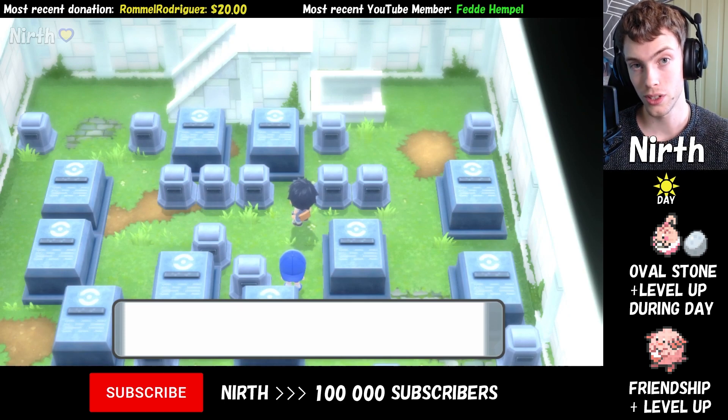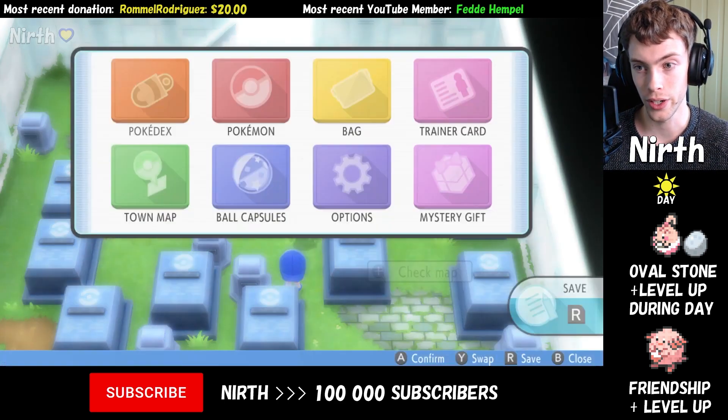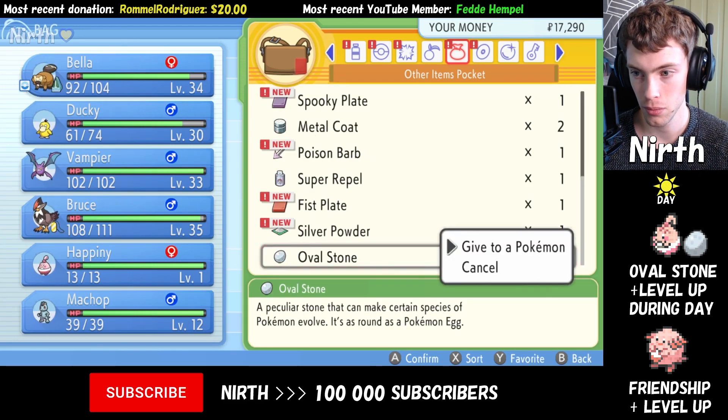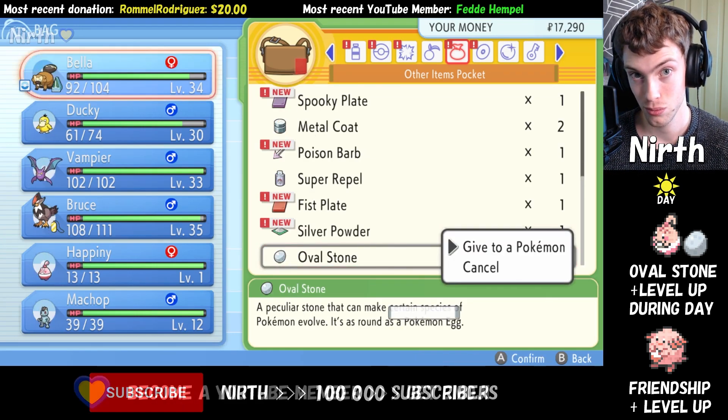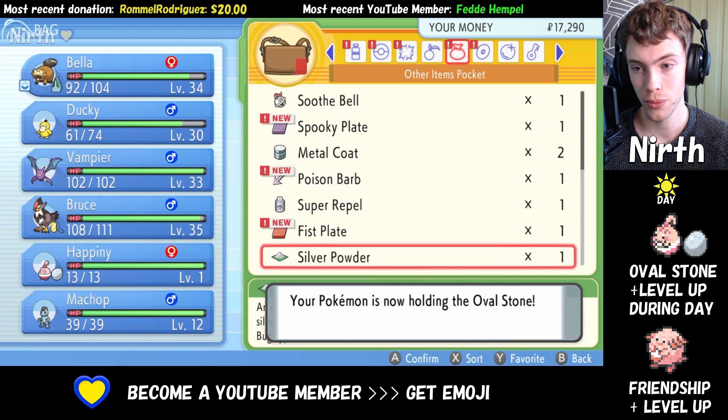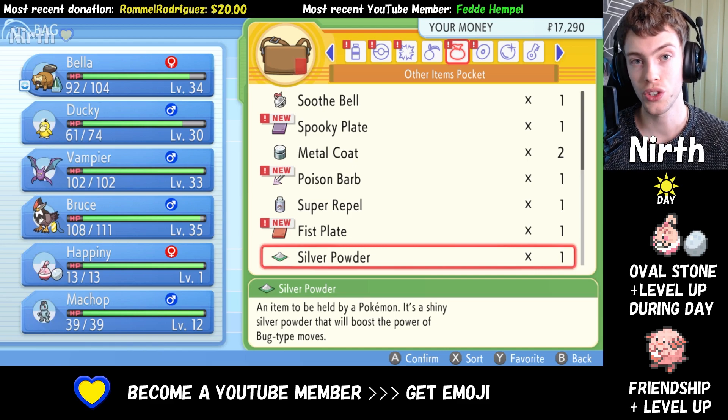What you want to do with this Oval Stone is open the bag, then go over to the other item's pocket, and give it to Happiny. When Happiny is holding the Oval Stone, you then need to level up during the day.